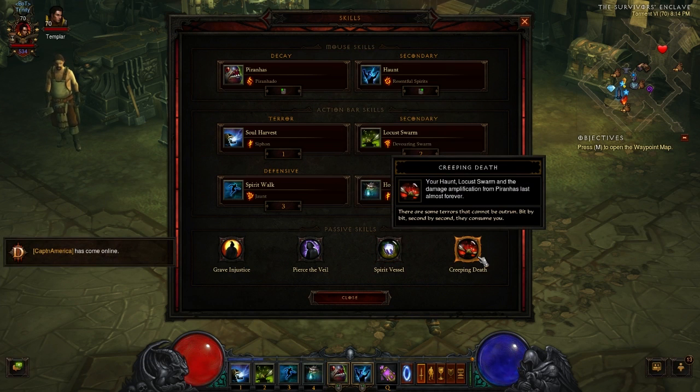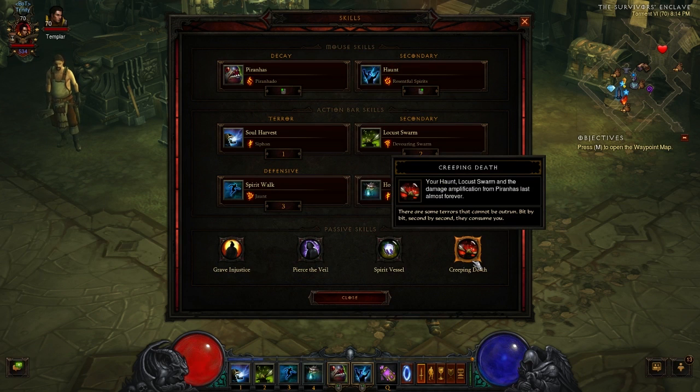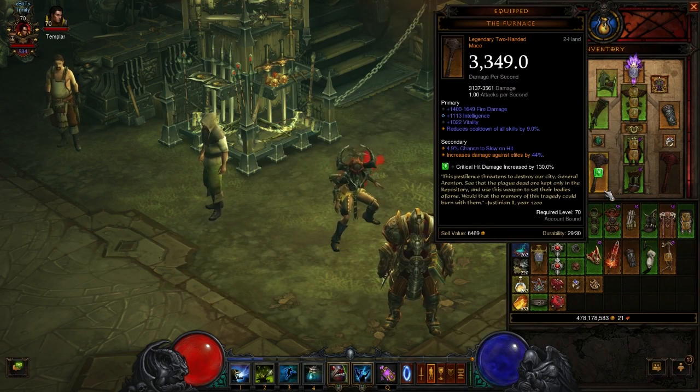Creeping Death was covered at the beginning because it's so important to this build — go back and review that. That covers the skills. As far as gear, if you have a Furnace, it's incredible for elite damage. I had to roll Intelligence on mine since it was on a Dexterity character, but it's extremely important to the build.